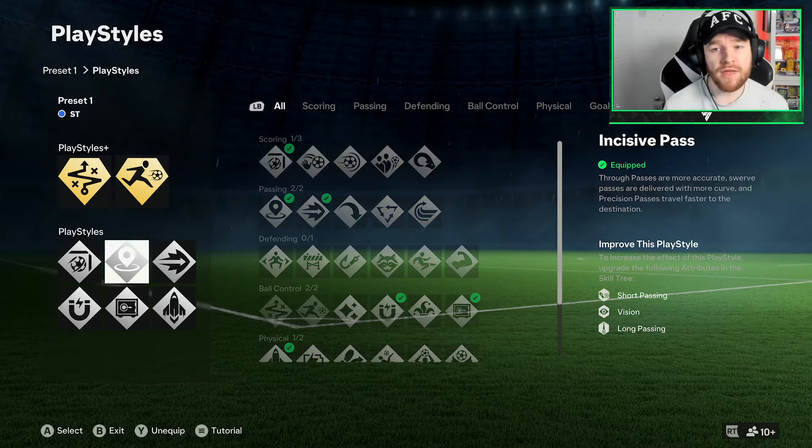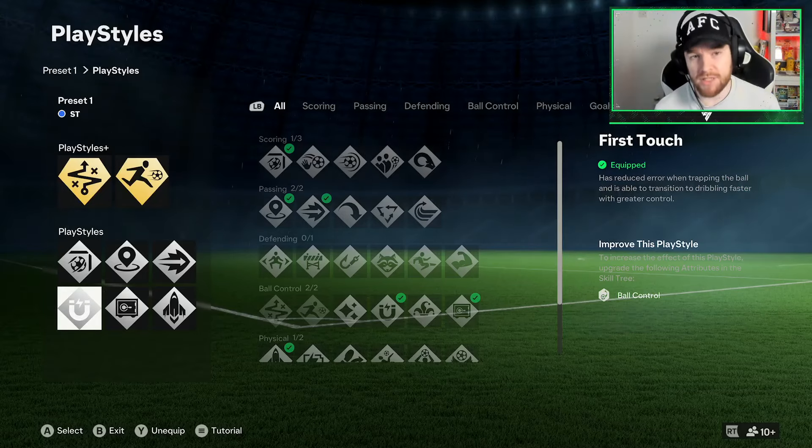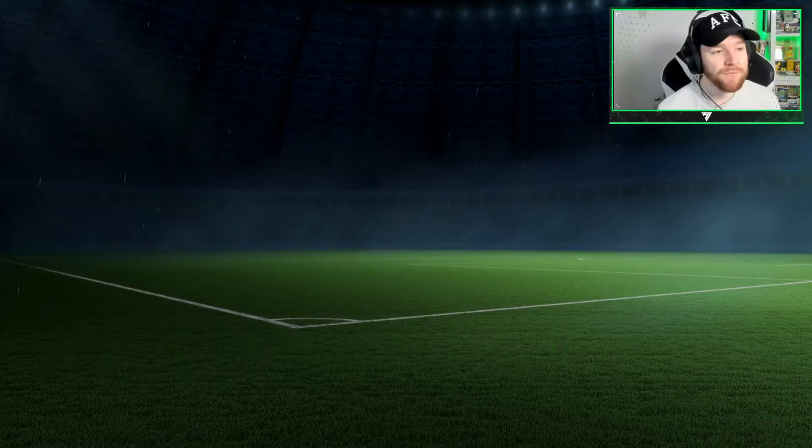Finesse shot trait, we've got incisive pass, ping pass, quick step, press proven, and first touch. In my opinion, these are the best traits you can really get on this game for this striker build.